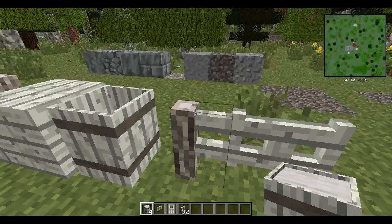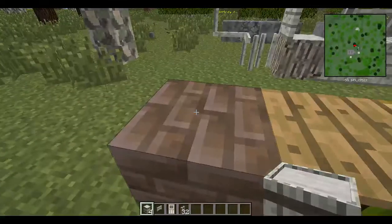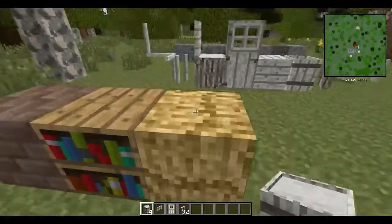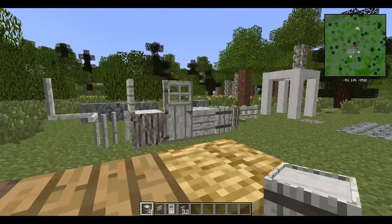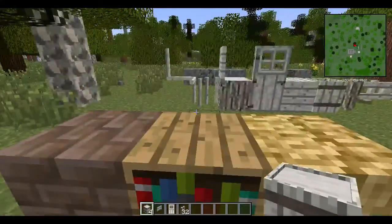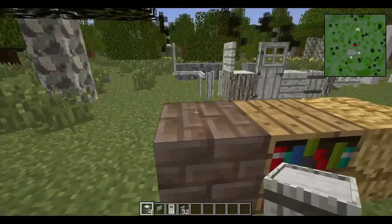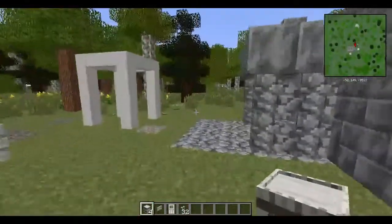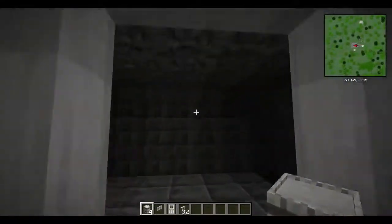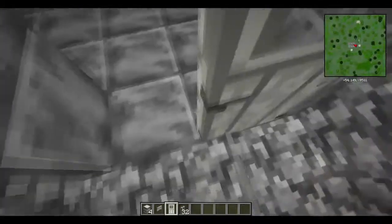Aside from that, we've got three specialty blocks. This is fire brick, these are bookshelves, and this is thatch. Thatch is made with straw. Bookshelves are made with six plank blocks and three books. Fire brick is a specialty recipe we'll go over in the future — I'm not going to cover it now mostly because it's extremely expensive and I want to grow with you guys. If you look at my forge, it is completely empty minus a little bit of water and some burnt-out torches which I need to relight.